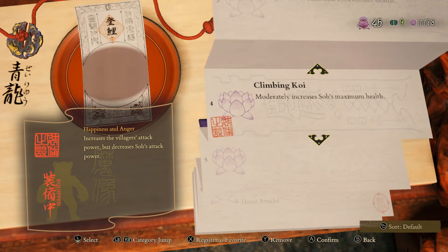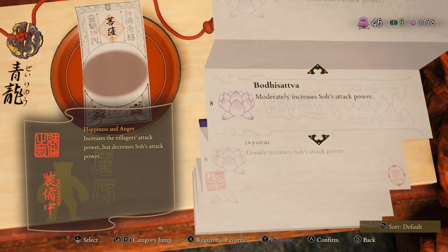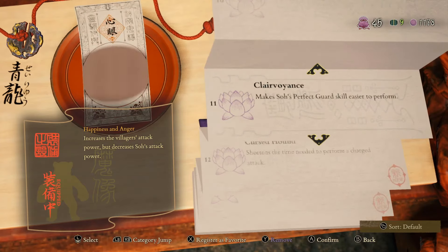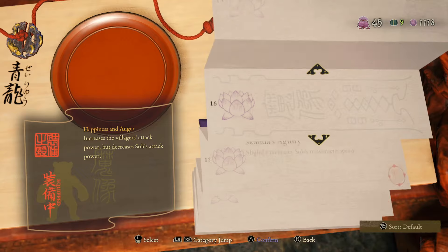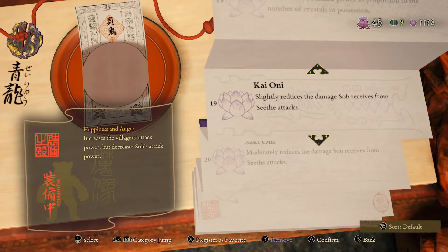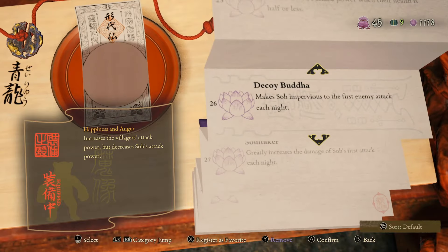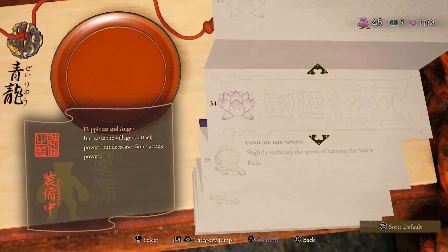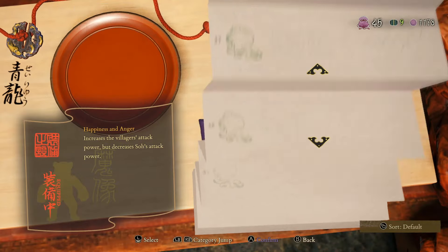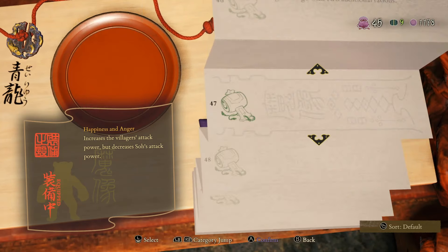For equipables, there's talismans, which are little passives. From standard stuff like increasing your defense, damage, and health, but there's ones to buff your villagers in specific ways: lower the cost to change roles, make perfect guard a bit easier, one to run faster, shorten downtime on skills, speed up carpenter repairs, and quite a lot more. So whatever mission type it is, or what trouble you're having, or what parts of the kit you want to be stronger, these can definitely help with that.